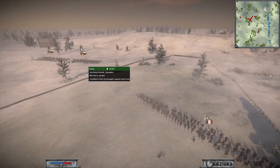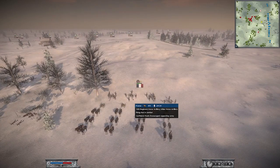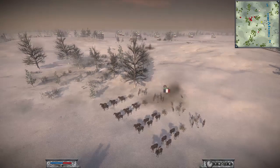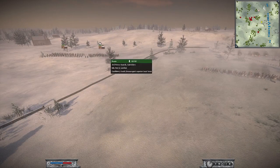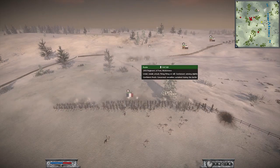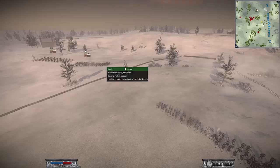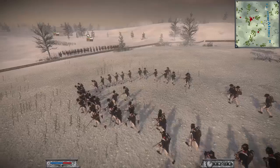I should be bringing my cavalry in and hitting them in the flank. In the meantime, the French have deployed their artillery over here. I should really send some cavalry out to deal with that artillery — it is very exposed. The French general is now being shot at by my artillery. The cavalry still haven't done anything about these militia — they're down to 121 versus 124. They're musketeers, and being on the high ground does give them a slight advantage.